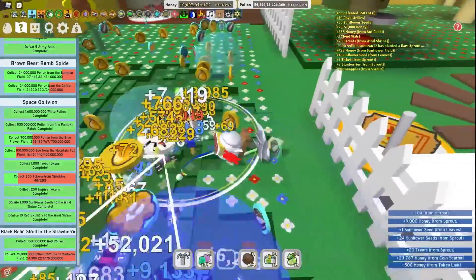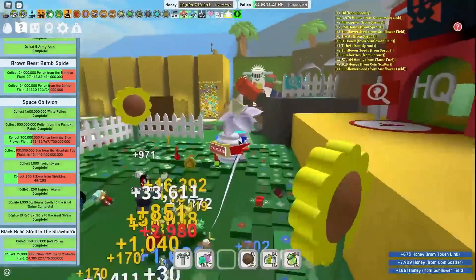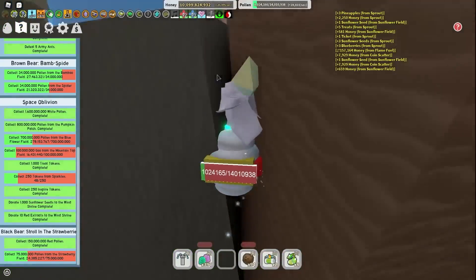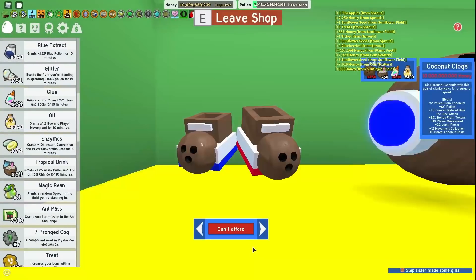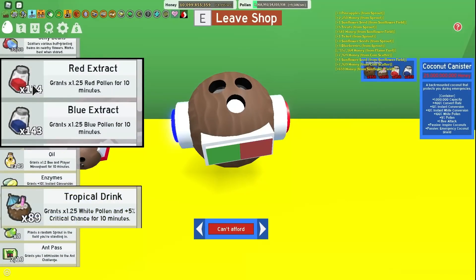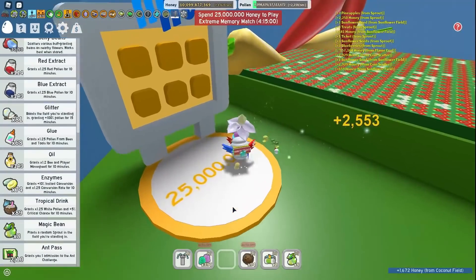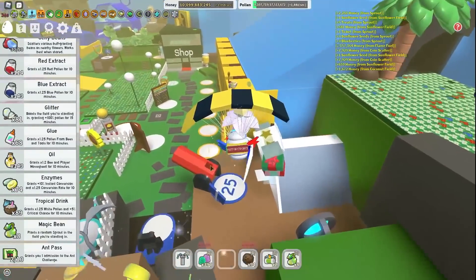He actually has a surprisingly high amount of gifted types for his level. He just got the gummy mask, and I don't think he's anywhere near getting the coconut cane. Let me see how close he is — he's getting pretty close on extracts, but the tropical drinks I'm not sure about. Personally, I got the coconut cane way before I got the Supreme Star Amulet, so it's pretty weird having 39 gifted bee types and not even having coconut cane.